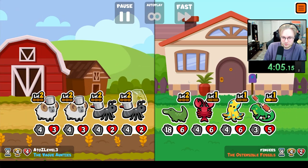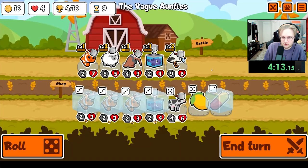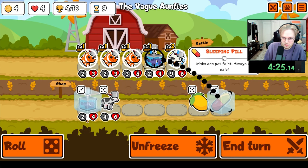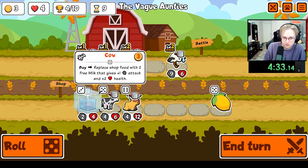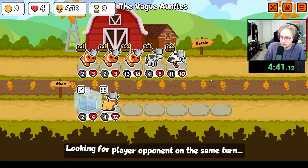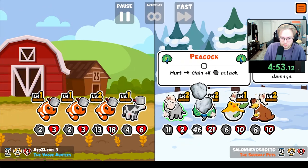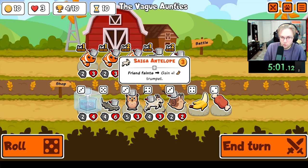I mean, we do lose this one, right? No, we draw. This is ridiculous. If a sloth appeared, would you pivot to hunting the achievement? Of course. Very large Peacock. Oh, there's the Saiga!